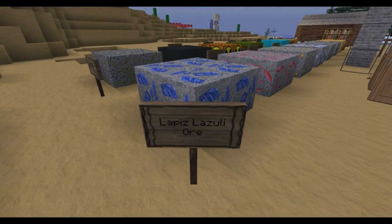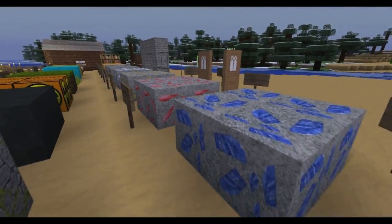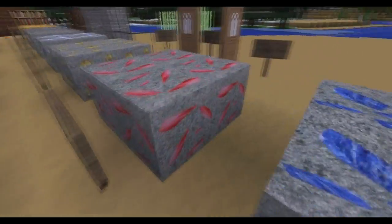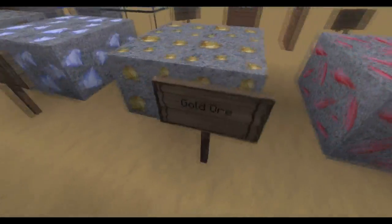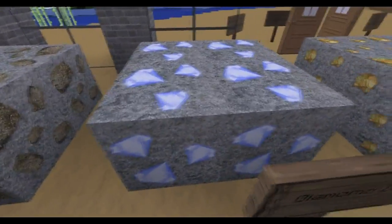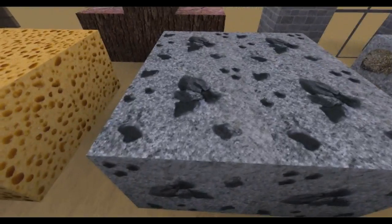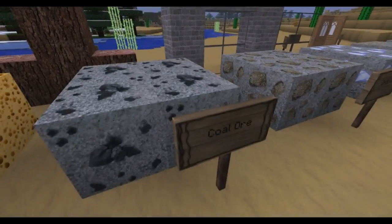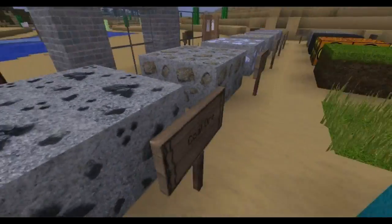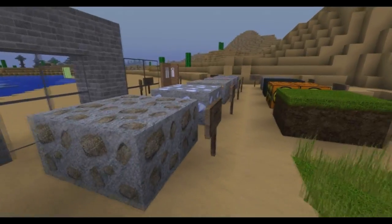The next one is Lapis Lazuli Ore. I really like all the ores because they fit so well with their description — Lapis, Redstone, the Gold Ore (I really succeeded on this one), Diamond, Iron Ore, Coal Ore. Actually, every stone in these ores is a real stone photo from Google that I just resized, recolored, and put into the stone blocks. And this is the result — pretty easy.